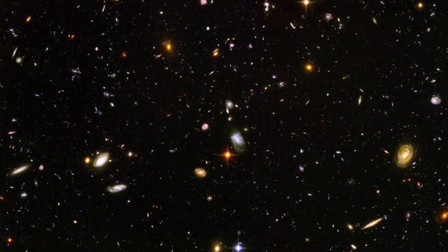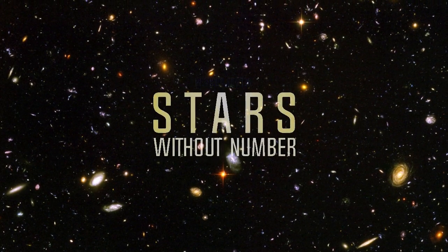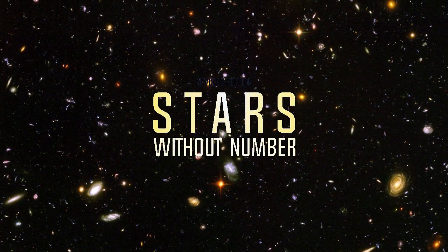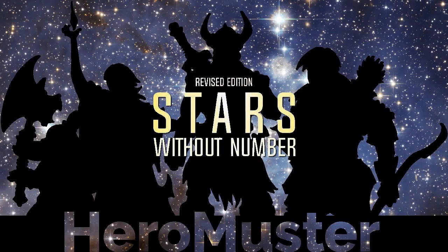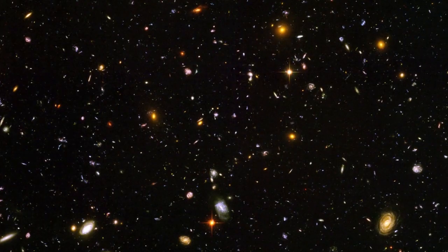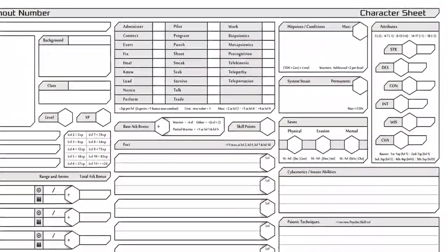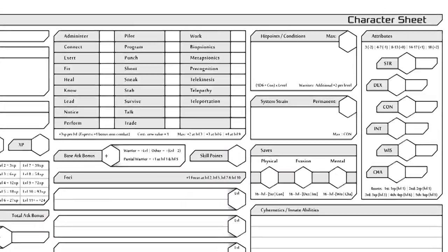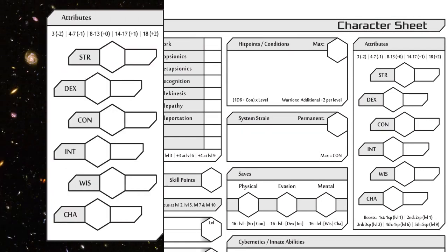Welcome, Roleplayers. My name is Mario, and let's learn about basic dice rolls in Stars Without Number, Revised Edition. Most dice rolls in Stars Without Number are driven by two key parts of your character: attributes and skills. From fixing the engine of a starship to resisting a psychic attack, dice rolls are easy to understand for new players.